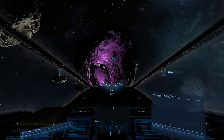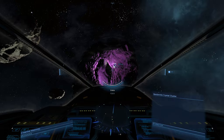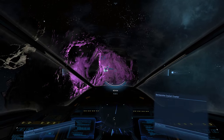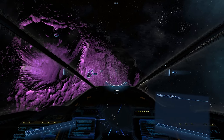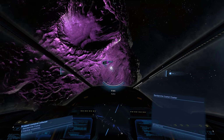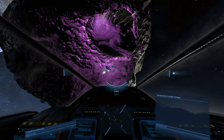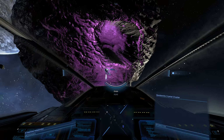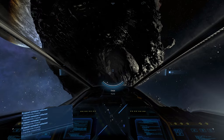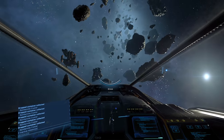I can get near it, click on it, and I can see it's a Bandonite crystal. I navigate a little bit closer and start shooting it off, sucking in the rogue pieces. There we go - it collects, the glow disappears, and onto the next one.